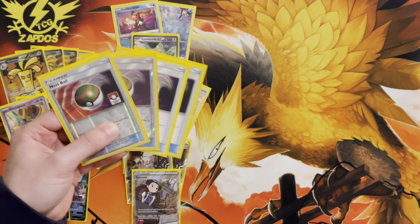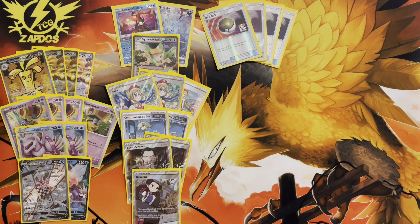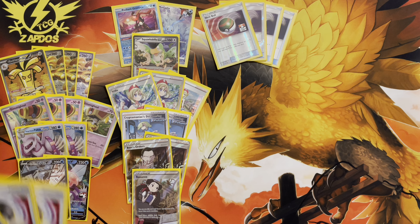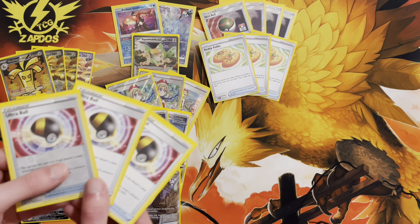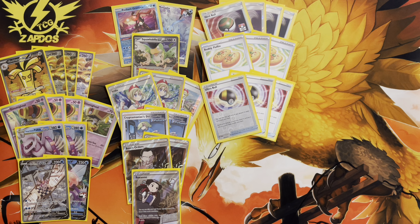We're playing four copies of Nest Ball. Finding Radiant Greninja to get into the game is very strong — going Nest Ball into Greninja and then finding a Buddy-Buddy Poffin is better than grabbing a Gimmighoul directly. You can also use Nest Ball to fetch a Palkia V and threaten a turn-two Moonlight Shuriken. On top of that, we're playing three copies of Buddy-Buddy Poffin, a new item that puts two Pokémon with 70 HP or less onto the bench — fantastic for getting your Gimmighouls out fast. Then three copies of Ultra Ball to fetch anything, from Squawkabilly when bricking to a Gholdengo EX.